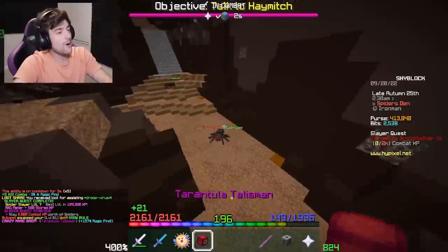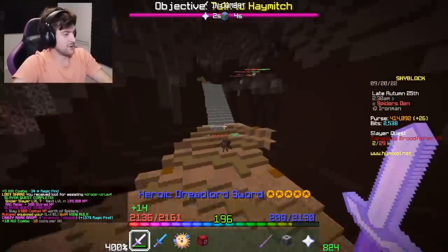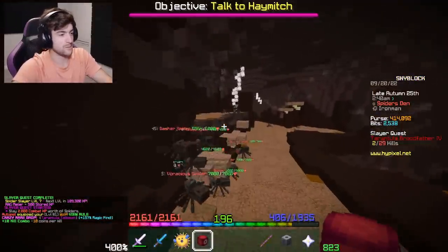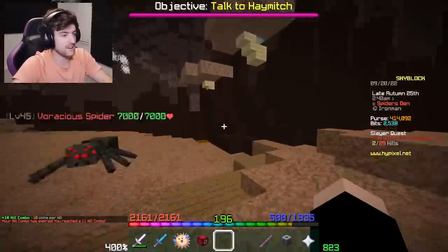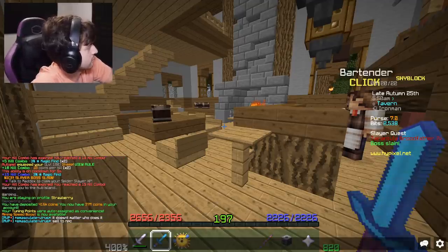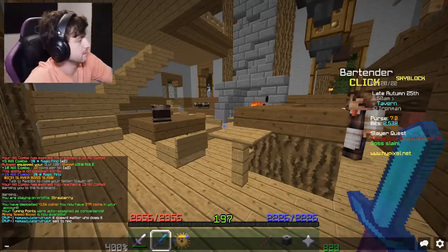Let's go, there it is! Thank you RNG meter - satisfaction has been achieved, we got a talisman. Now we just need: wand of restoration, zombie artifact, large slayer sack, red claw artifact - that's what I have on my list right now.